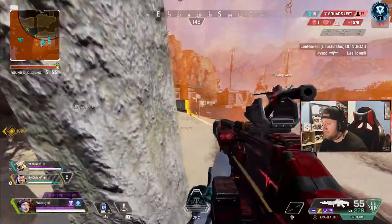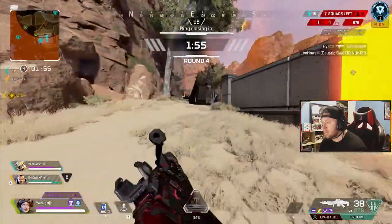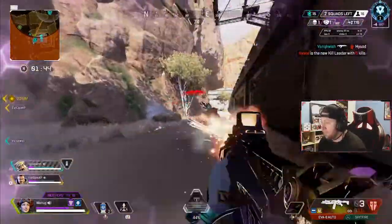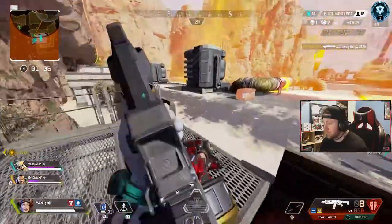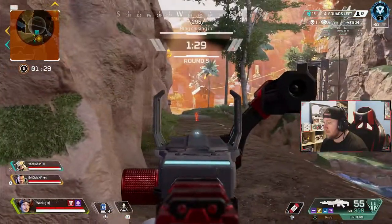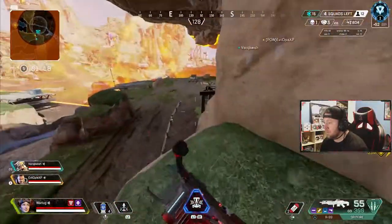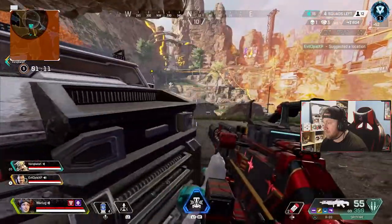On to tip number two: playing for position. I see many players complain that they can't get out of a tier, and a big reason for this is taking too many fights, taking bad fights, and especially taking fights in the mid game — which is a recipe to get third or fourth partied. Rotate early, establish the best position, and rotate there. Always use the map to figure out which buildings, rooftops, and high ground areas will be the best position for the current zone. The biggest reason you see so many teams near the end game in pro tournaments is because they value position over everything else.